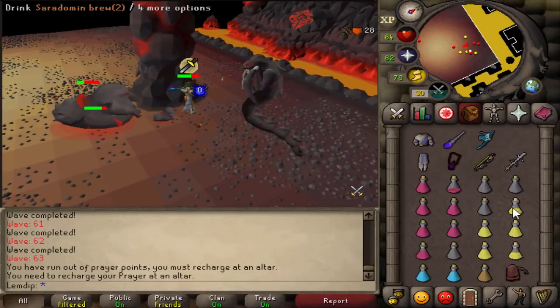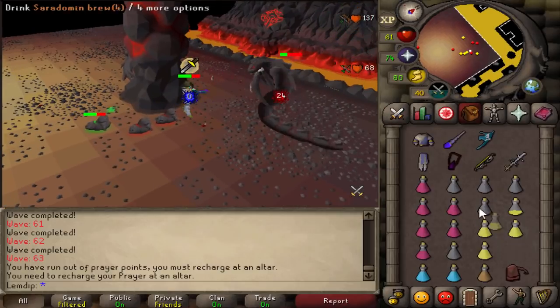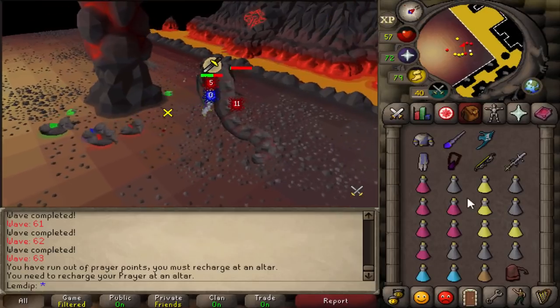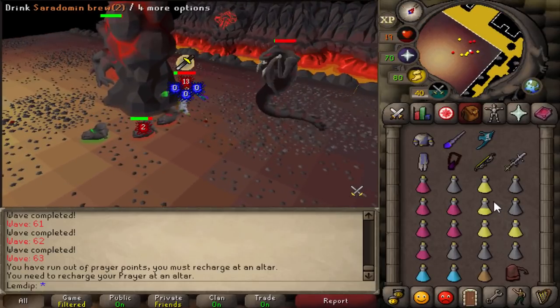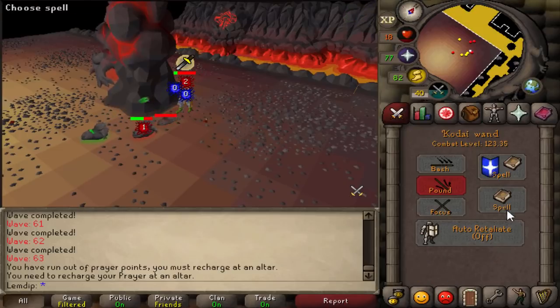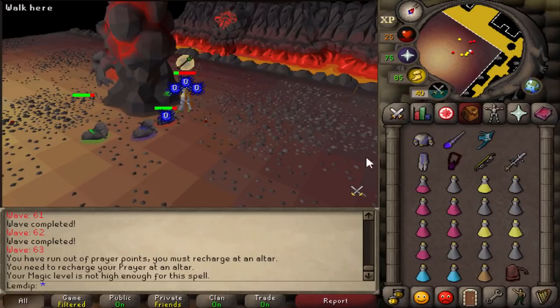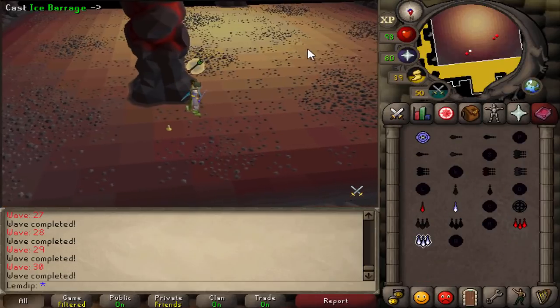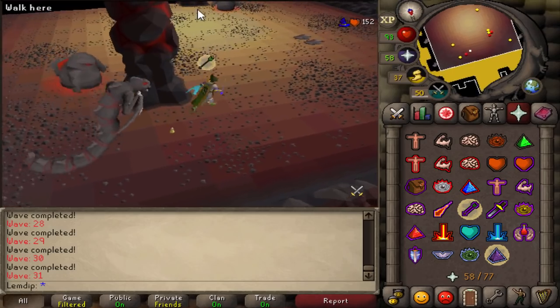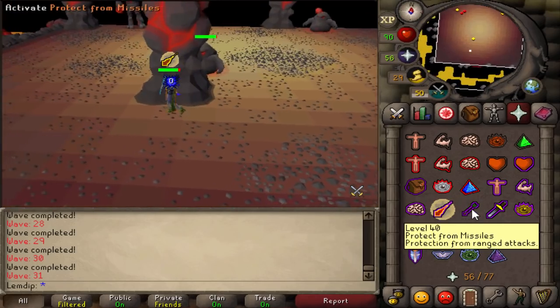Always ask yourself: is it worth losing defense just to be able to heal? Blood barrage recovers 25% of damage dealt — for example, a max 30 barrage only heals 7 HP. If something is attacking with multiple styles and you're not comfortable prayer flicking, switch to range and blowpipe things down with rigor or eagle eye under your defense prayer. However, if you're attacking one monster or multiple of the same combat style, prayer flick and barrage to get your HP back up.